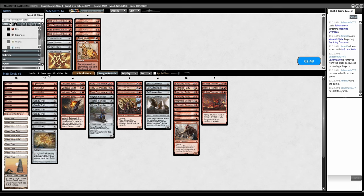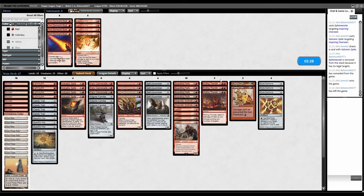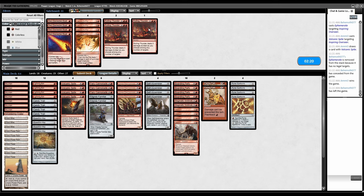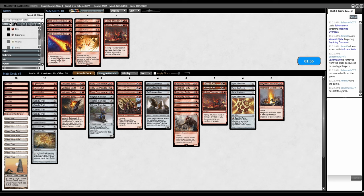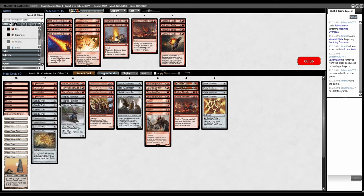I want Cannonades to deal with Ephemerate shenanigans, although Prismatic Strands is a problem. Flaring Pain prevents the Strands from stopping our damage. Pyrite Spellbomb does not get affected by Prismatic Strands so that's good. Rolling Thunder is bad — no way I'm casting a gigantic Rolling Thunder into Prismatic Strands dot deck, although maybe I want one in case they tap out. The Sinkhole doesn't matter because all their creatures are small. I can combine Flaring Pain with Rolling Thunder if I have a ton of mana. Bolt is probably better than Volcanic Spite because the card sort of matters and Prismatic doesn't prevent loot-rummaging the card.